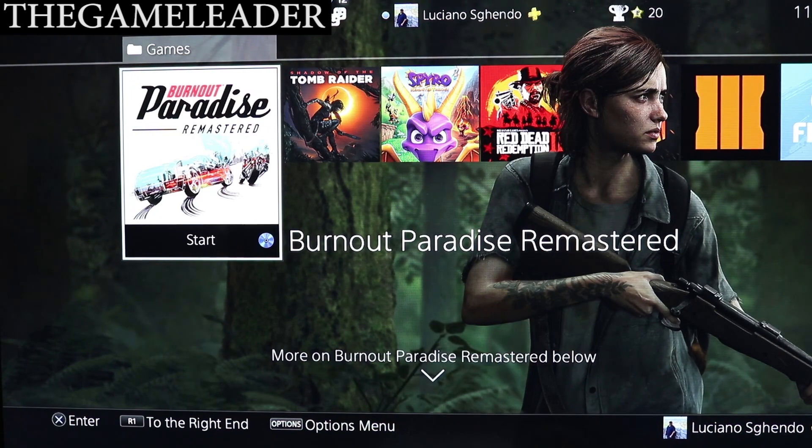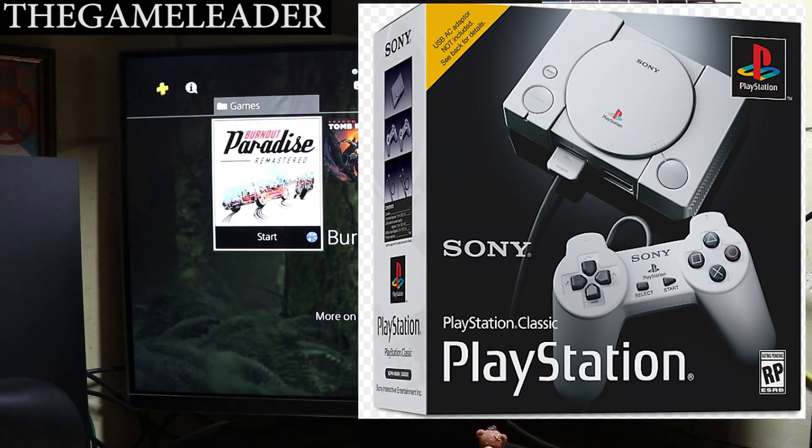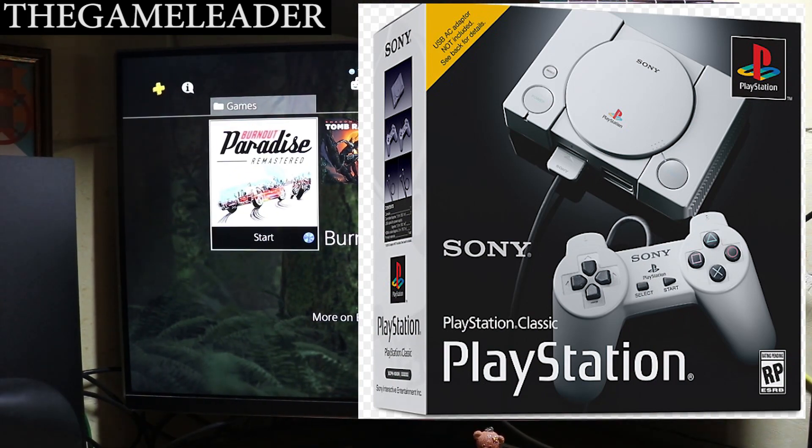Stay tuned for the unboxing of Just Cause 4 as well — I'm supposed to get it today between 4 and 5 in the afternoon. I'll be uploading it today if it arrives, which would mean I got it a day early since the official release date is tomorrow. Also stay tuned because I ordered the PlayStation 1 Classic — it was supposed to arrive today but my supplier is getting it tomorrow.